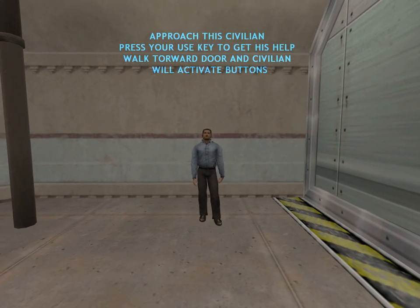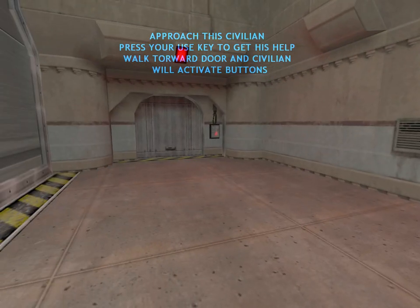Lead this civilian to the security panel near the door. He will bypass the security and allow you to proceed.